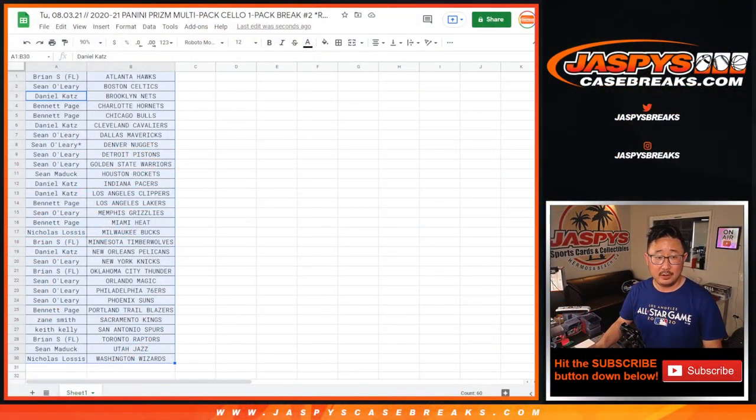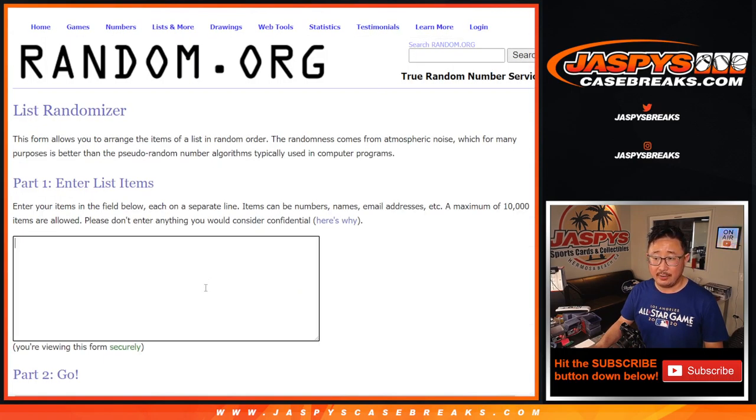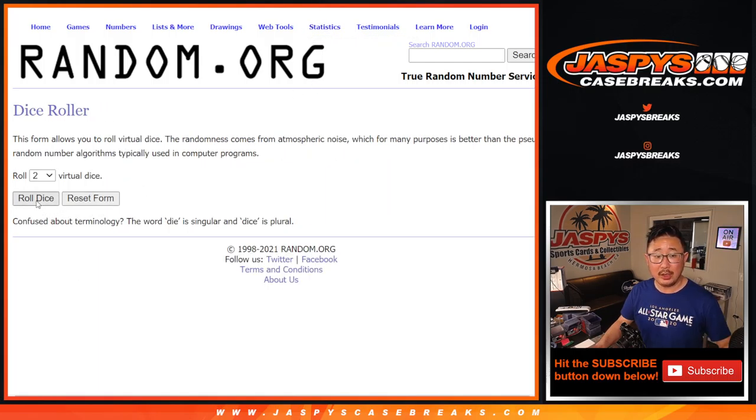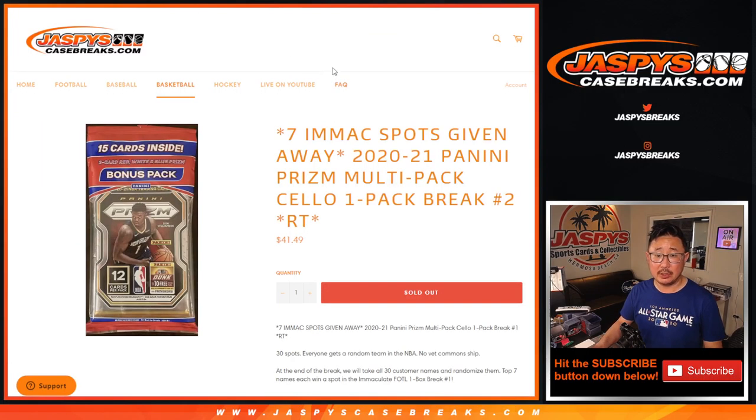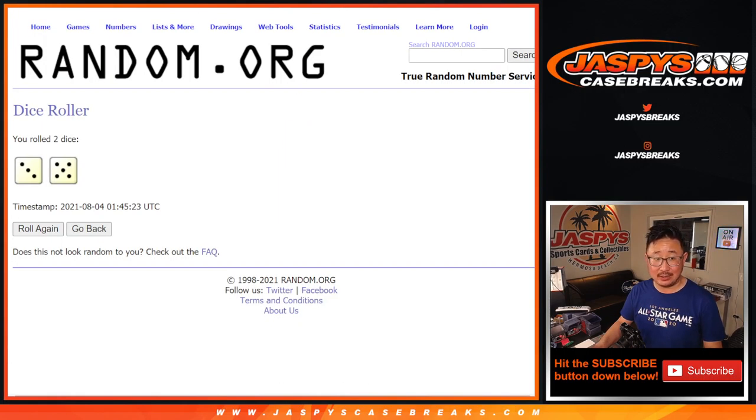All right, let's flip back here. Let's grab everybody's names. New dice and fresh list. Let's roll it and randomize it. Three and five, eight times. So it's going to be top seven. After eight, we'll win spots. Good luck.